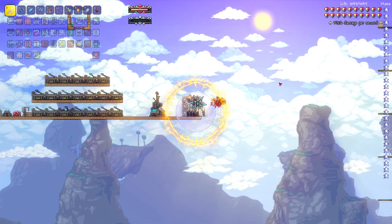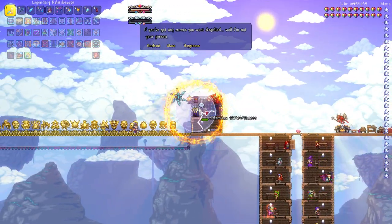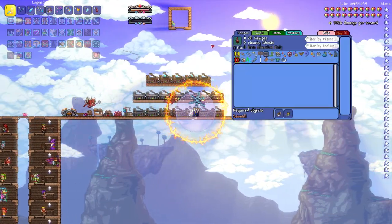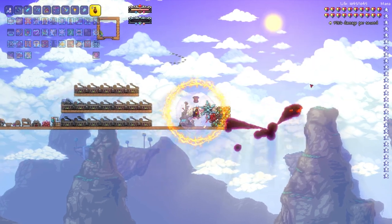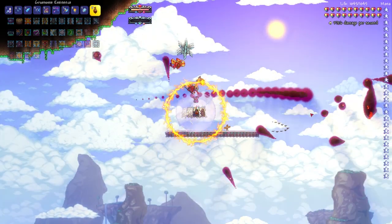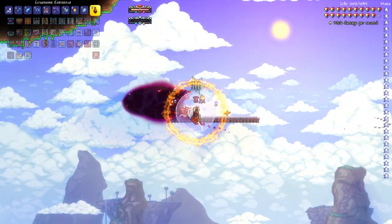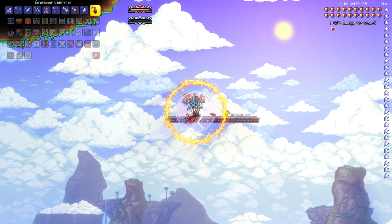Once you beat Supreme Calamitas and you have the Brimstone Witch, you want to head over to her, hit Enchant, plop the skull in there, and click Enhance or whatever. It'll turn into the Gruesome Essence or whatever it's called. It only needs 8 mana to spawn, so even if you're not a mage and you have 500 mana, you could definitely spawn this and use it if you really want to. Hope you enjoyed the video — if you did make sure to like, subscribe, hit the bell, and we'll see you in the next one.